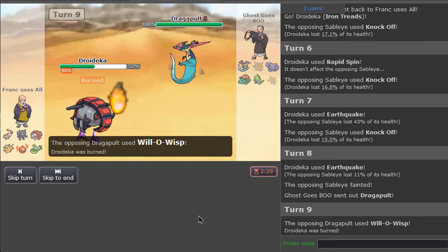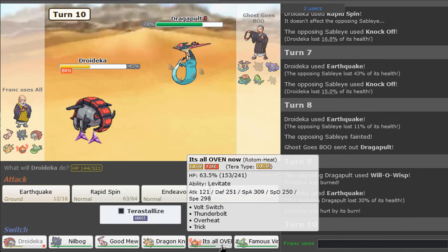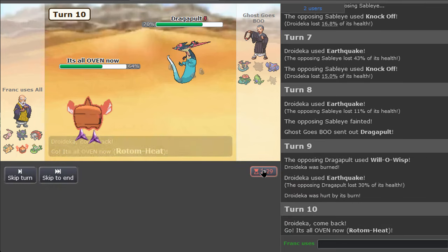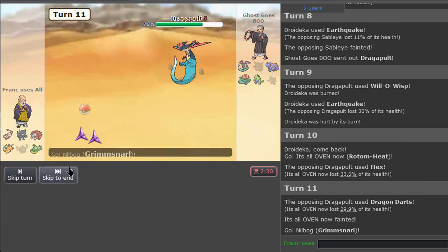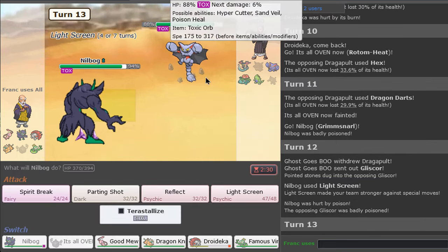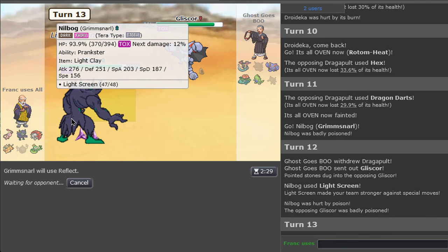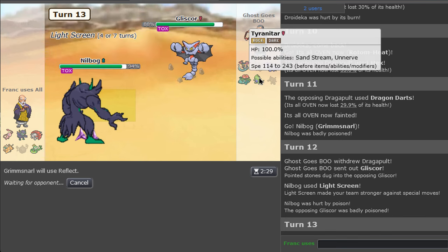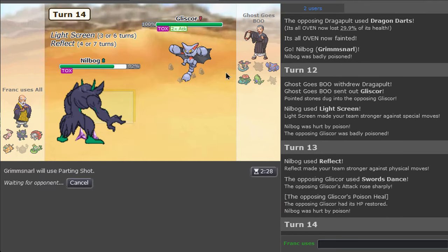Now we go to Grimmsnarl and set up Light Screen first — perfect, now Reflect. And I might just go Parting Shot since he's not gonna switch now.